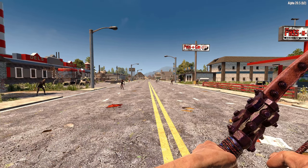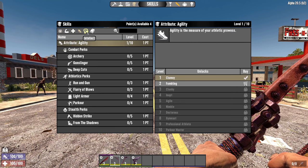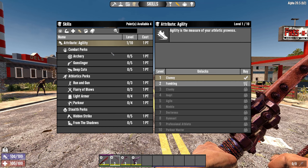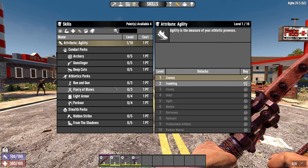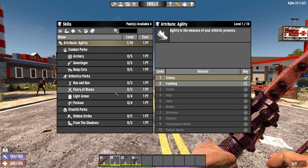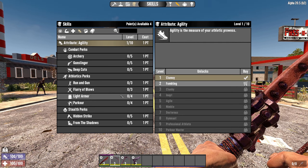We will be looking predominantly at the agility tree and putting most of the points in there. However, pure agility builds have some problems due to the peculiarity of their available skills. For instance, there's no easy way to regain health — no first aid bandages or kits and no cooked food. Stamina could also be an issue because there are no stamina-regaining skills either. We're going to work around that by taking some dives into the other attribute trees to have a better well-rounded character.